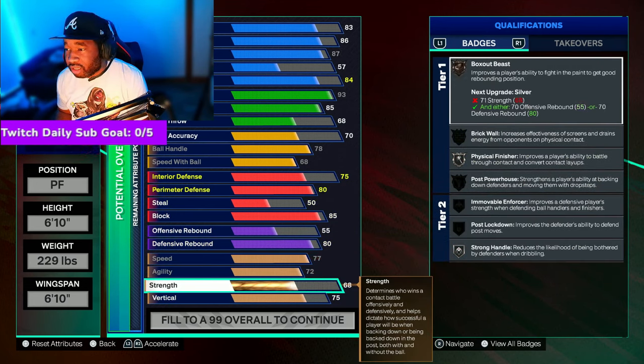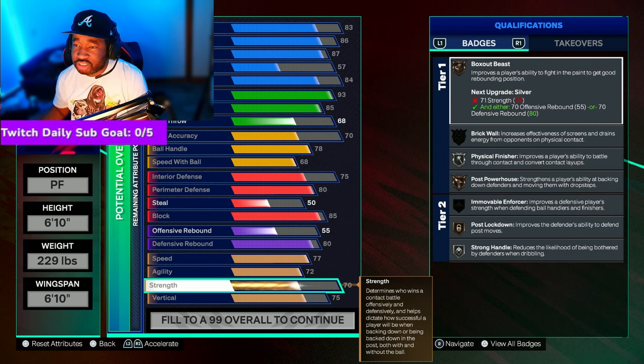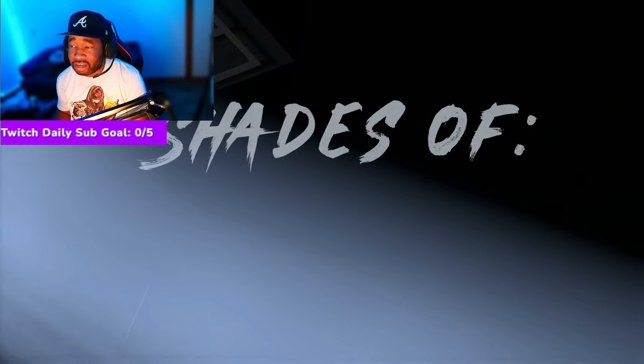We also put strength up just a little bit so you can have Post Lockdown on bronze — just in case somebody tries to post you down, you'll be able to handle your own. You get Strong Handles, which reduces the likelihood of being bothered by defenders when dribbling, and Post Powerhouse — the ability to back down defenders and move them with drop steps. So you can go crazy in the post with this build. You also get Physical Finisher on silver and Box Out Beast. This build is going to be very versatile and very fun.